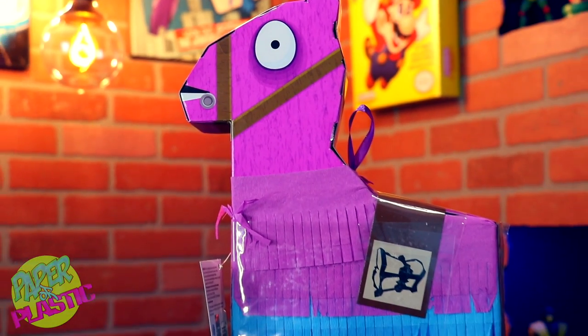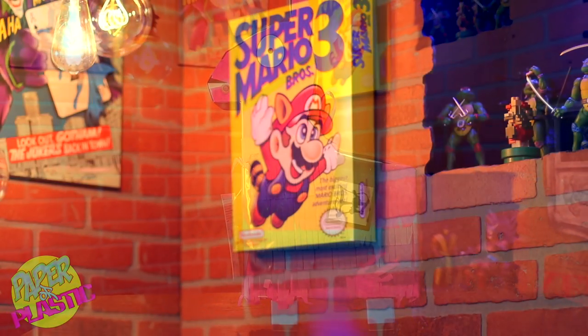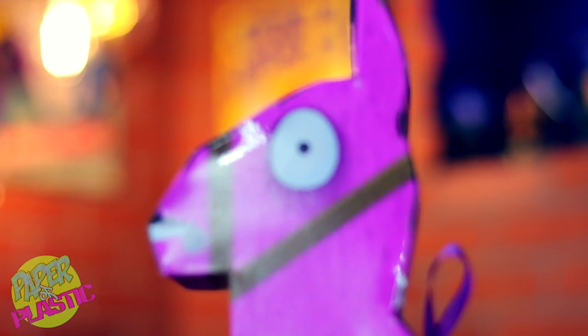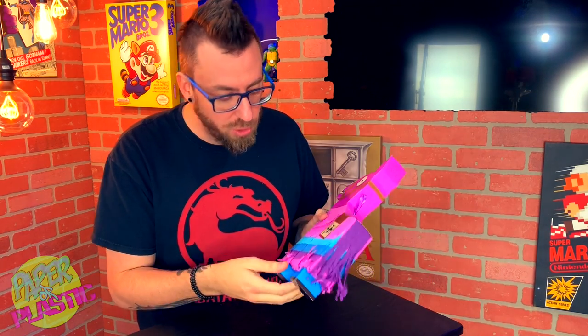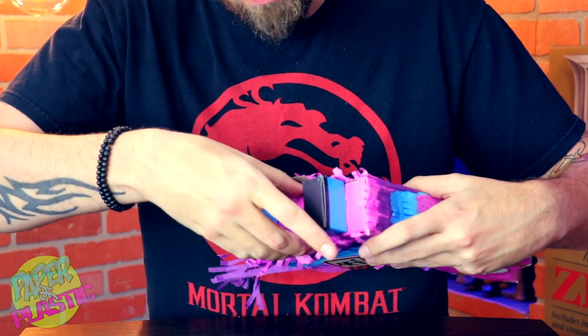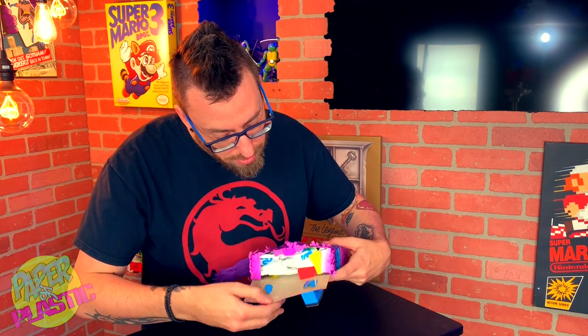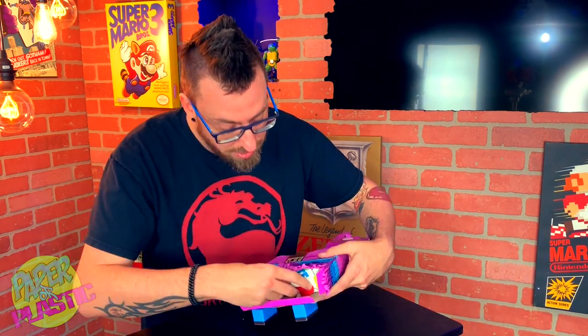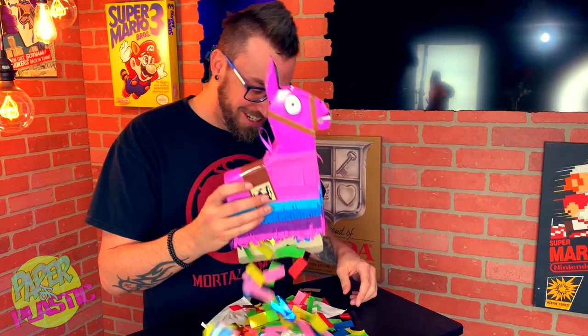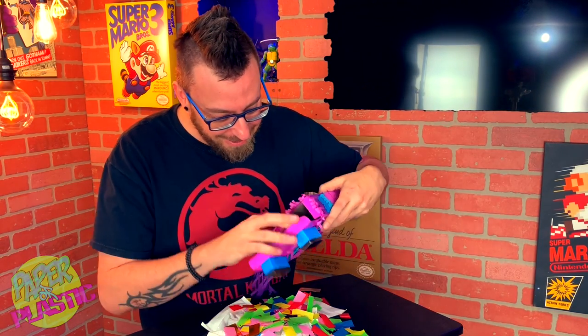You just need to hold X — hold X for five seconds, or hold square, or hold some PC button. All right, so we've deduced that we can just kind of slap open the bottom here, pull this open like so, and safely get everything out without injuring the rest of the llama. Oh weird — that's just a bunch of unnecessary stuff. I love it.